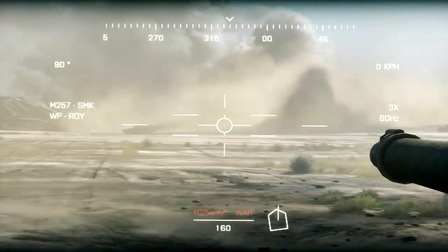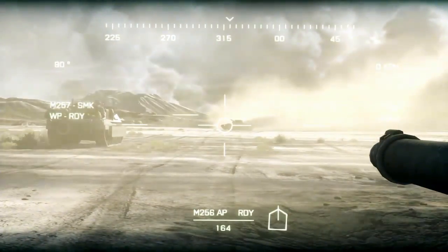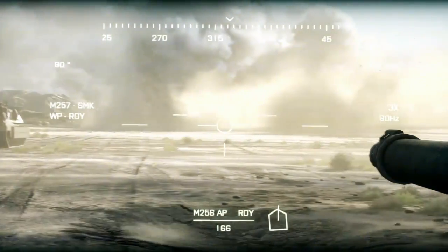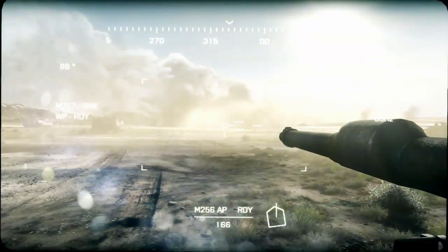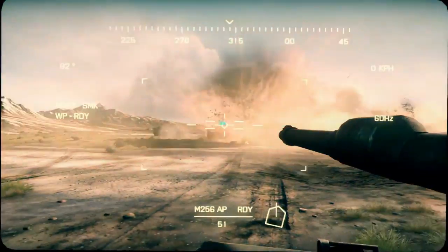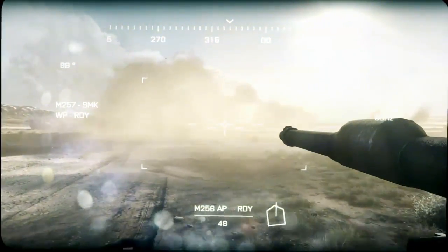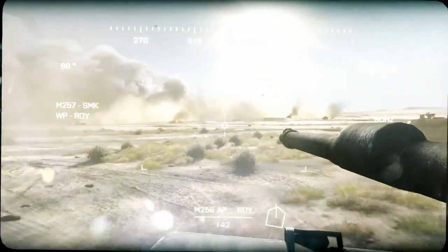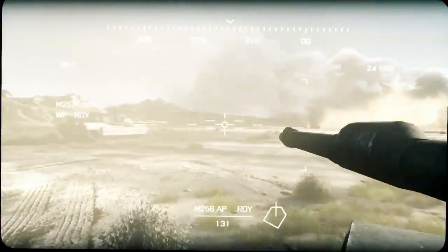Target. Identify. Keep bagging them. Contact to your front. Engage and destroy. Anvil 3-1, we're picking up enemy heat signs on the thermal imaging.